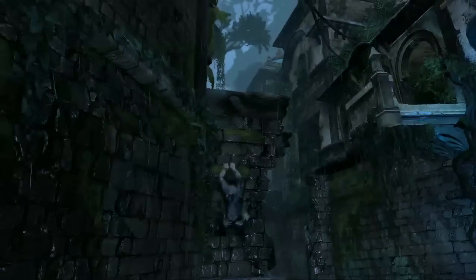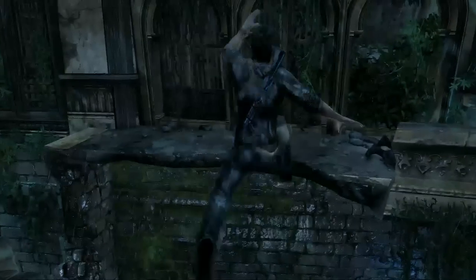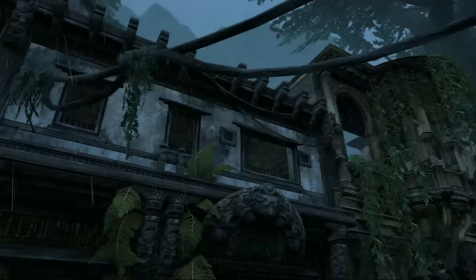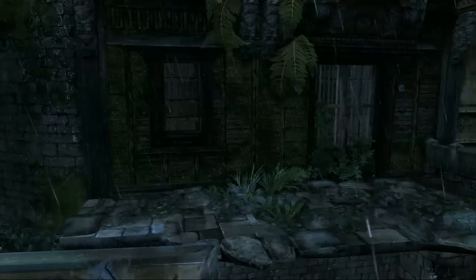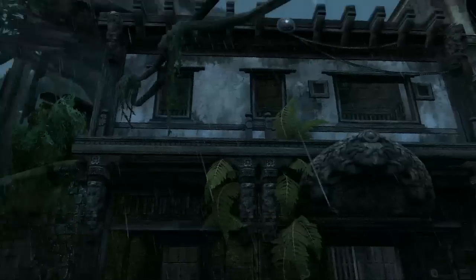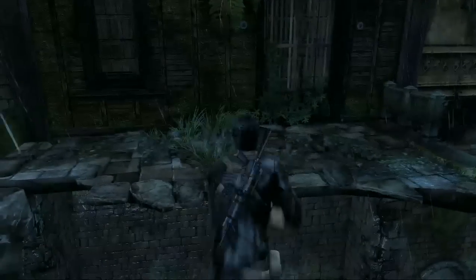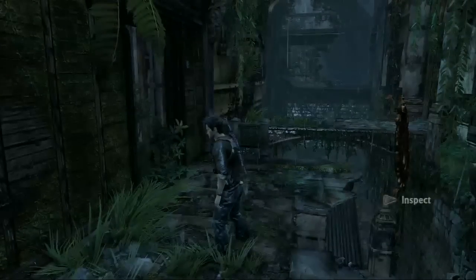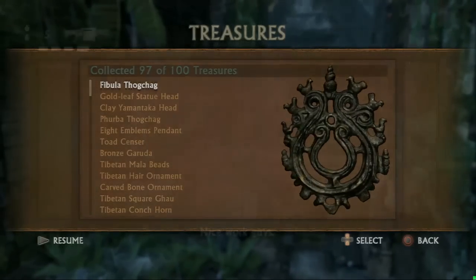This next one took me a little while to figure out. It's when you're in the area that's raining. About halfway through the water area, you can climb that little area and jump up here. The treasure's right over there on that side near the roof. I thought the treasure wasn't there or maybe I'd done something wrong, so you see me stall for a bit. Then I realize those vines were just blocking my view. Just step over, shoot the treasure down, and grab it. What is that? It's a fibula Thogchag. Is that like, made out of a fibula? Gross.